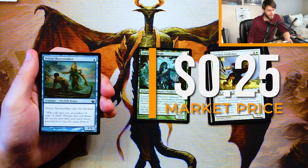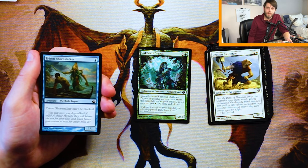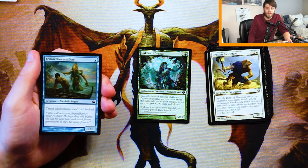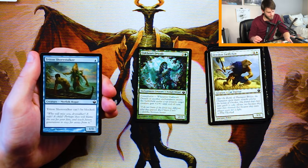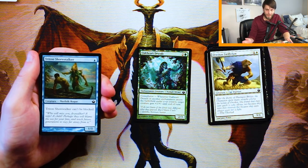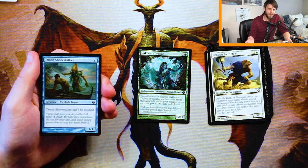Triton Shorestalker is a 1/1 for one blue, and it can't be blocked. The fact that it can't be blocked is kind of nice — it just means they're going to have to deal with it outside of combat. You can put enchant creatures on it, which there will be a lot of in an enchantment-themed set, and hopefully swing in for a lot of damage. But if they have a removal spell, this is target number one. It's evasive, but I think it's just going to get killed right away. This pack so far has been pretty meh, but I do think the Dryads is probably still the best pick.